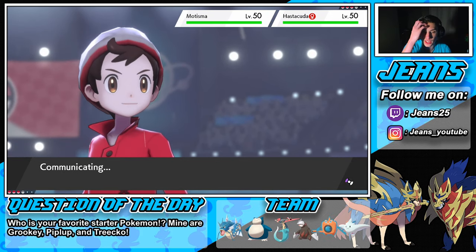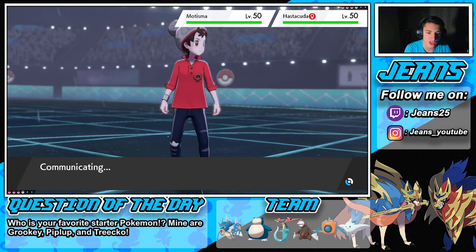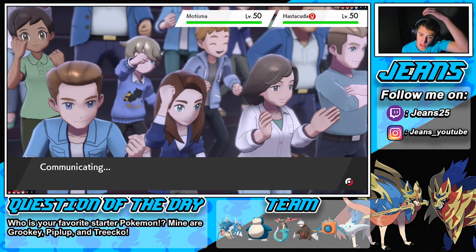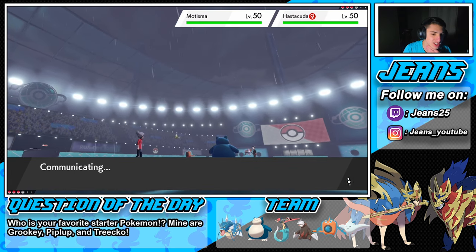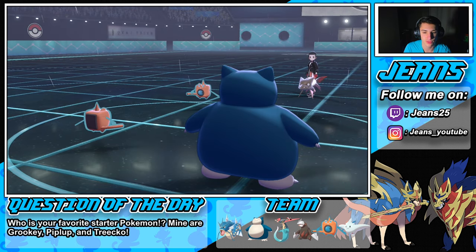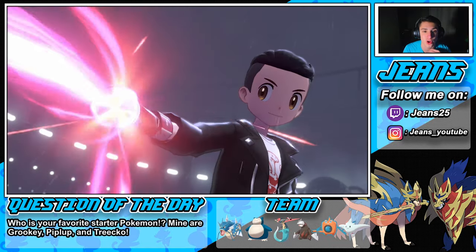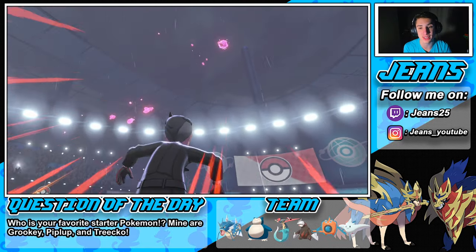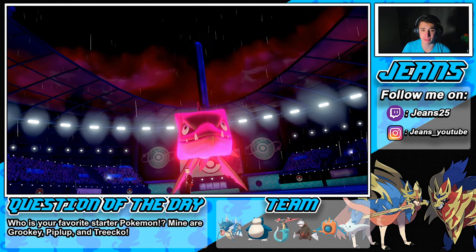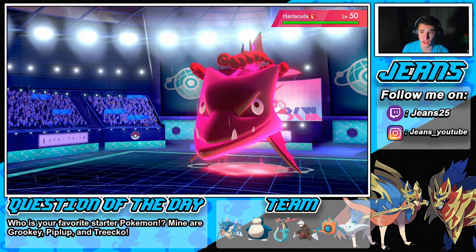I think he's gonna Dynamax that Barraskewda — it's gonna outspeed and go for a Liquidation on my Snorlax, or Max Geyser. I'm gonna save my Dynamax because we need to get rid of that Rotom. If we Dynamax I'd go Max Geyser on that Rotom. He does Dynamax the Barraskewda — I knew that was coming. Barraskewda is such a good Pokemon especially in the rain, rocking Swift Swim. It will outspeed us easily. He's probably going after our Snorlax.